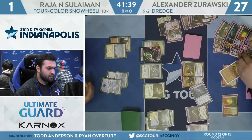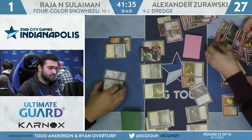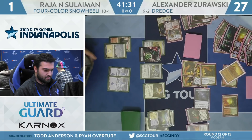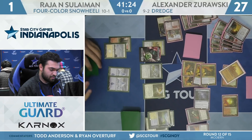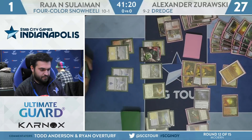Suleiman to one, and it's infinite or not — do you have Saheeli or not? The Amalgams are back, but none of that matters if we see a combo. It was a valiant effort from Zorowski, but Zorowski's tapped out. Raja probably doesn't have an imminent combo — you would have seen it by now.